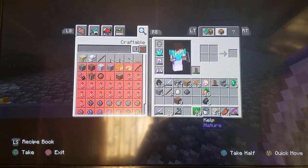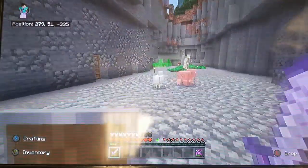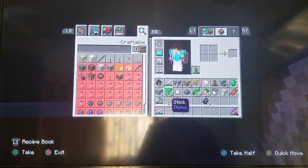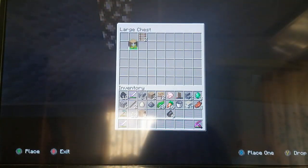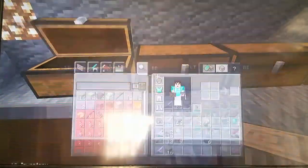So today we need... How much wood do we have on us? We need a lot of wood to make some campfires. Well, that's where we'd have a silk touch axe, which we don't have. So we need a lot more wood than we have right now. We need honey.